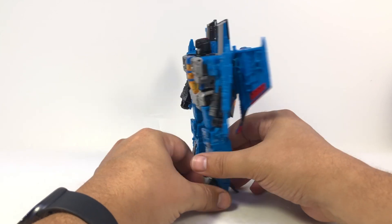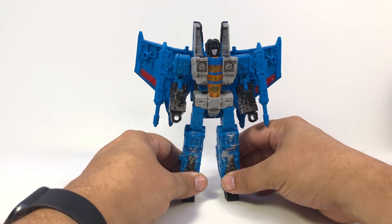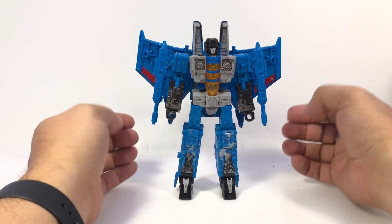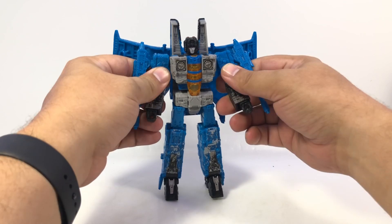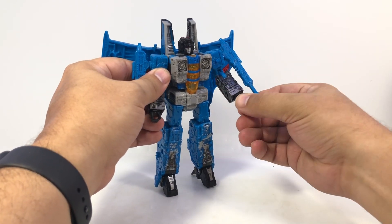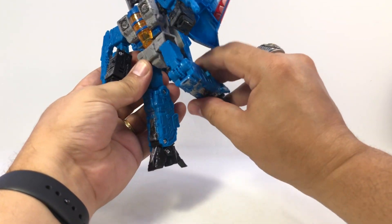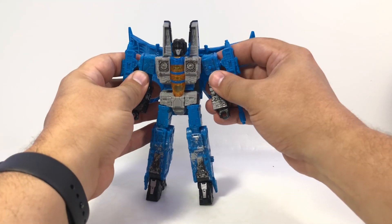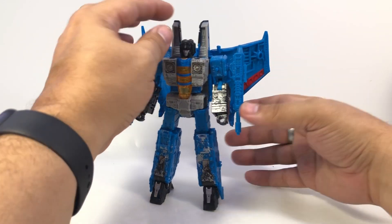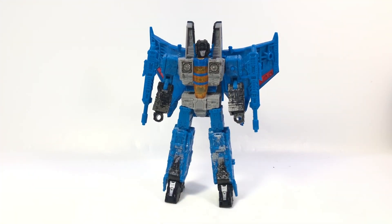Quick turnaround — blue and red and gray, nice little Thundercracker. Going to get that smirk face onto Starscream at some point. We'll see all of them in robot mode in the Skywarp video. Articulation breakdown: ball joint at the head, dual swivel shoulders, bicep swivel, dual hinge elbow, wrist swivel, waist swivel, dual hinge legs, thigh swivel, hinge knees, and ankle tilt on the feet — the toes are a little poseable too. If you've played with a Seeker you know what you're getting, just different colors and a slightly different face. Happy with him, glad to have the Seeker trio. Skywarp next — thanks for watching.